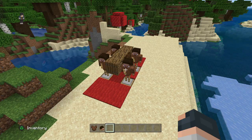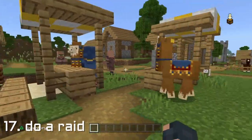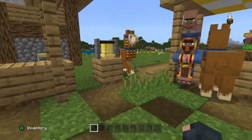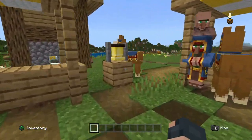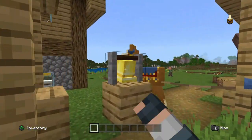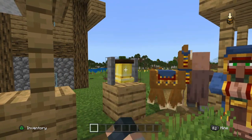Another thing you can do is if you come across a village and there is a pillager outpost nearby, see how far you can get on your own or with your friends doing the pillager outpost challenge, getting all the villagers safely into their houses.